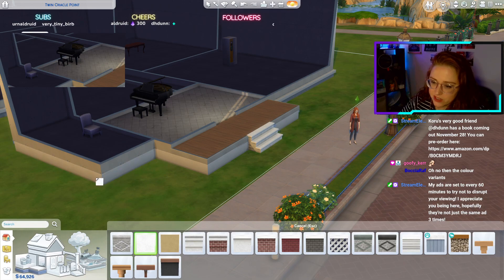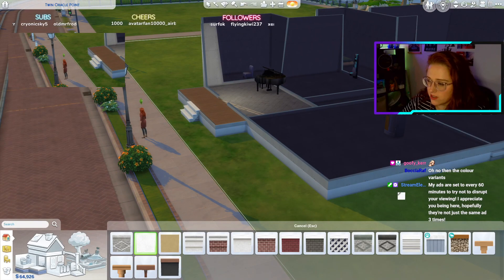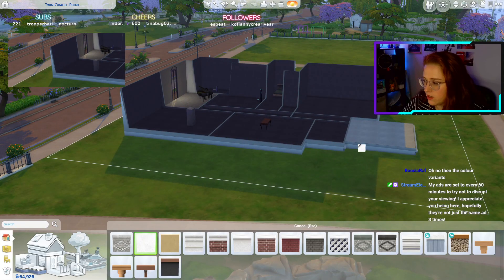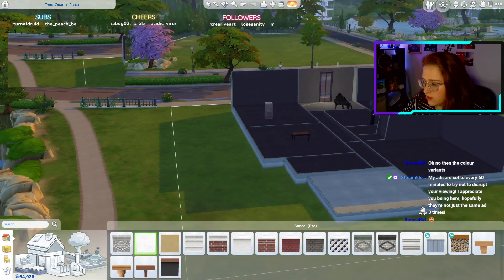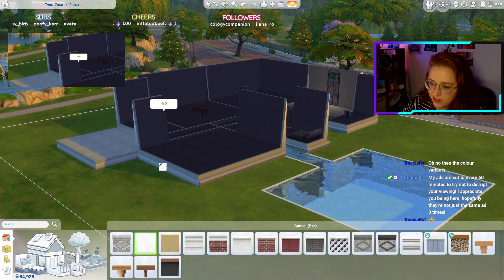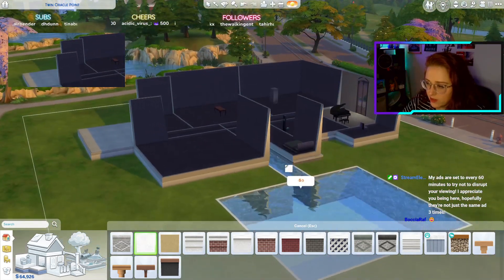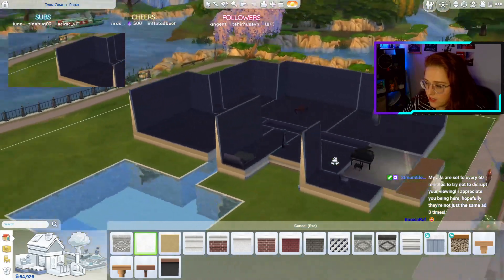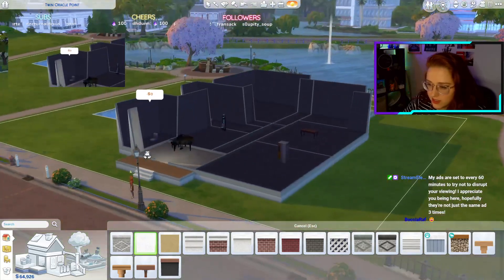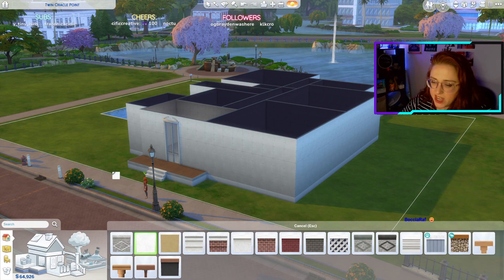I'm just going to do this around the edge of the house — this isn't a roll choice, it's just going to be done. Then we'll roll for what the outside cladding is going to be. This is going to be a project for a few weeks for sure. Alright, outside cladding — how many categories have we got for outside? About eight, or five?